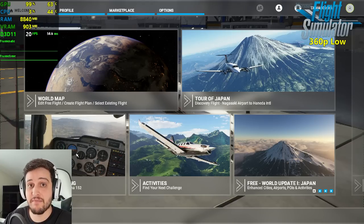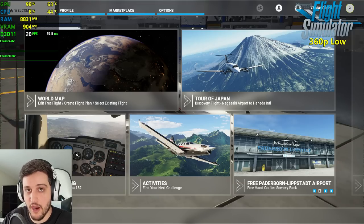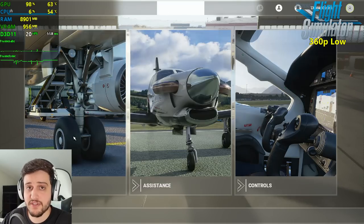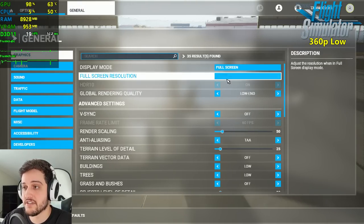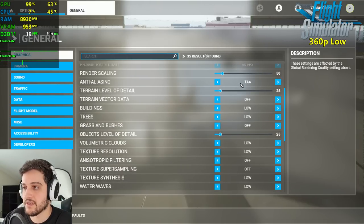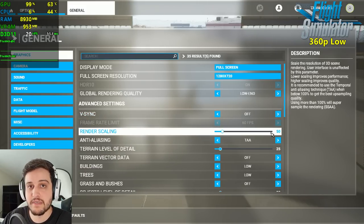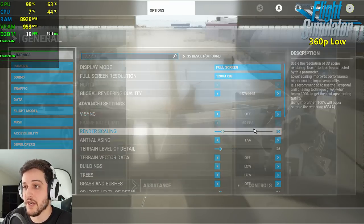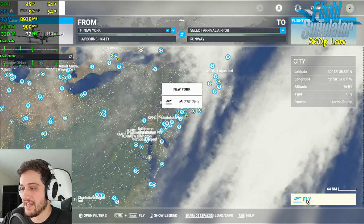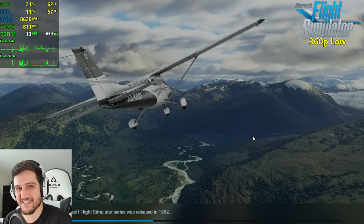Unfortunately the final game can't be Crysis — we can't even open the remastered version. So I decided to go for what might be the most demanding game of the year: Microsoft Flight Simulator. We're at 720p low settings with render scaling set to 50, which means we're actually playing at 360p. Let's try New York, the most demanding area on the entire world map.